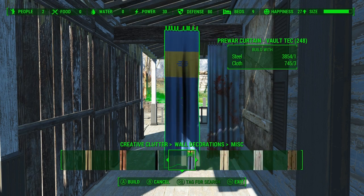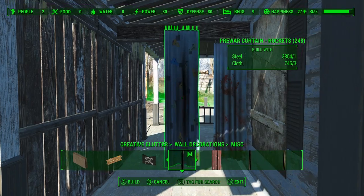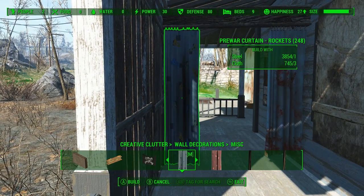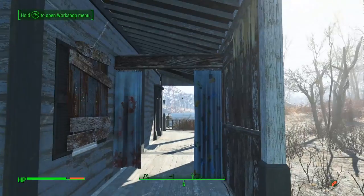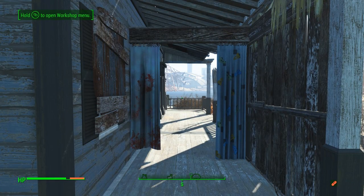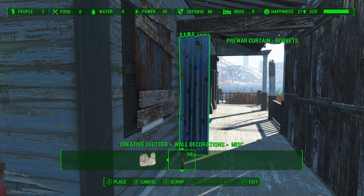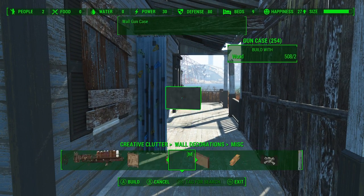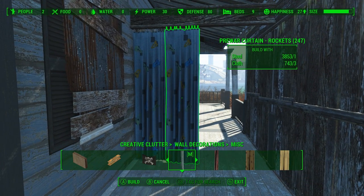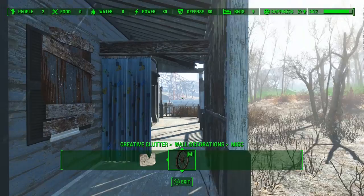Now I originally wanted to put a doorway in here to section off the surgery area from the sales area, but it's just too narrow so we'll have to use these shower curtains instead. It kind of fits with the medical theme. I really wanted to use the curtain with the blood splatter on it but they're just too short so it just wouldn't work here. We're gonna go ahead and glitch two of these curtains together just to make it a little wider and provide a little bit more privacy.